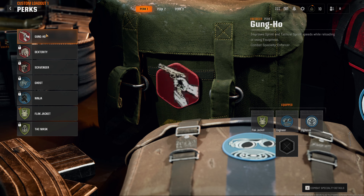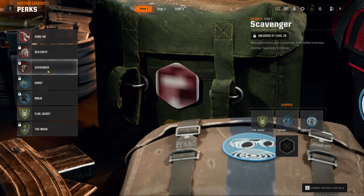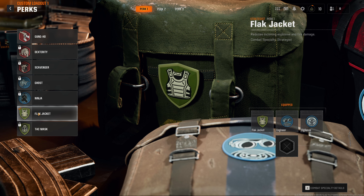Perk 1: got gun, gunhole is back, dexterity, scavenger — OG — ghost is back, ninja.